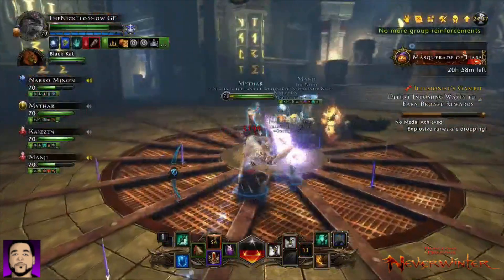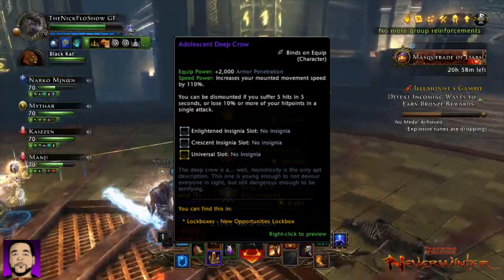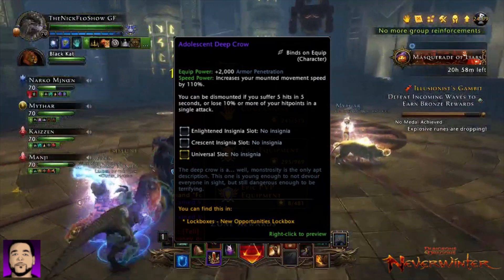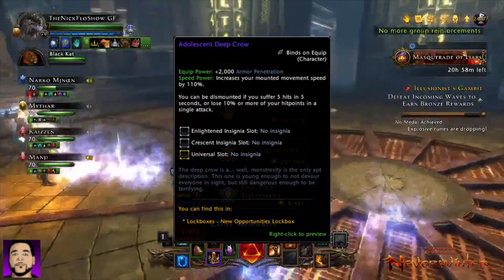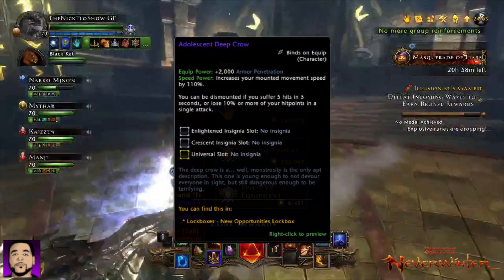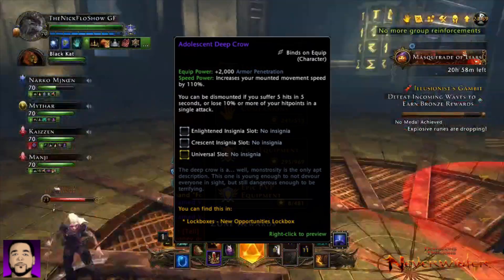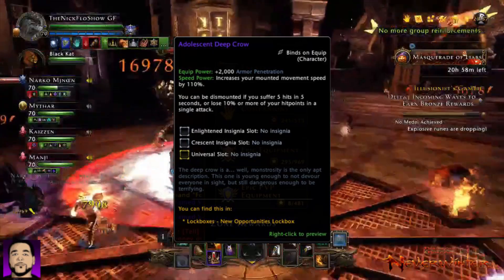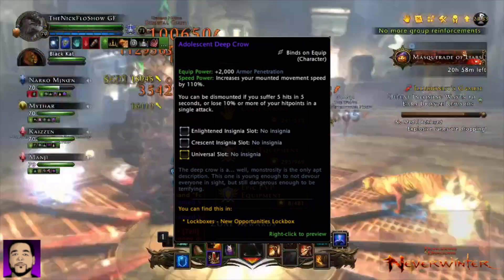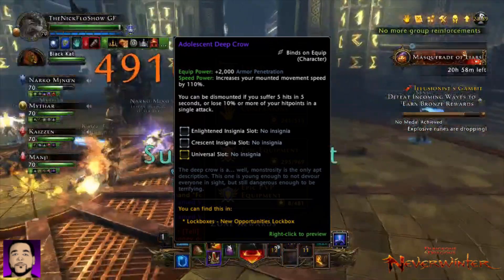I'm going to show you a few images of some of the goodies. We have the adolescent Deep Crow — a mount coming in with an enlightened insignia, crescent insignia, and a universal slot. 2,000 armor pen, so not bad. With Barovia you're needing that 100% cap. I do believe the new bank heist skirmish should also require 100%, but we'll see.